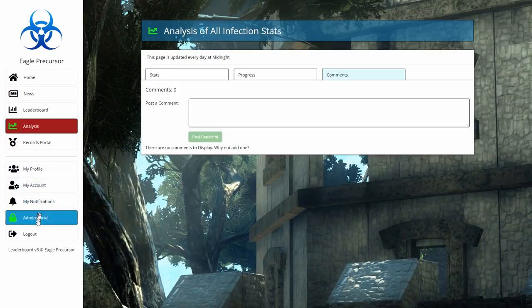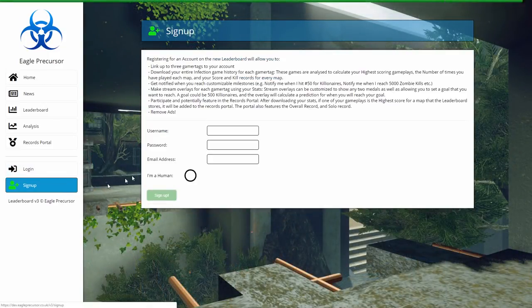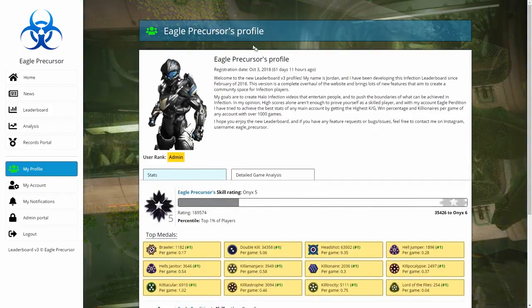Now I'll take you through the user features and how to set up your own leaderboard account. Here is the login page — I already have an account so I can log in, but if you don't you can go to sign up. It only takes four options, and once you sign up you have to verify your email.